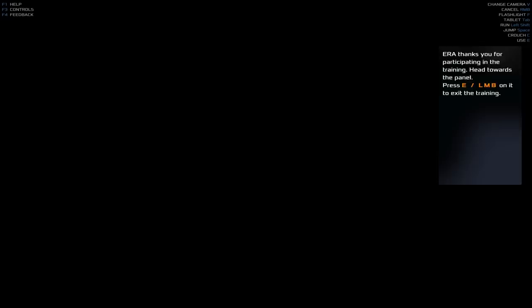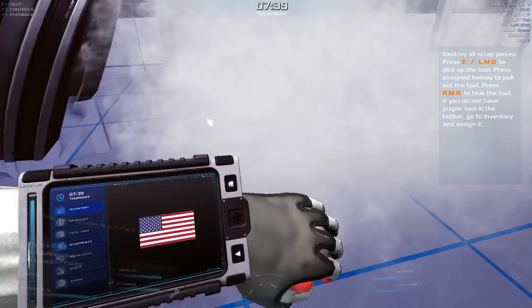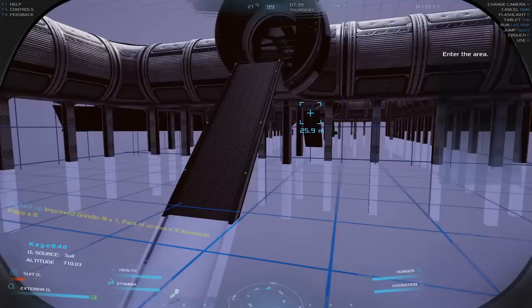The next one is building and construction — this is a bit more interesting, not just moving around with WASD. It's gonna want me to pick stuff up. So there's this little grinder right here — we're gonna pick up the grinder and then we're gonna scrap this stuff. Does it automatically go to my inventory? Yep. Pack of screws — improved grinder, one pack of screws. So I'm getting plates. I got five, six plates.